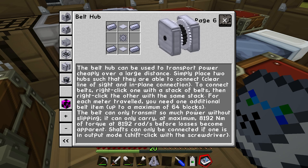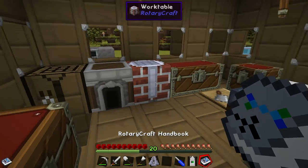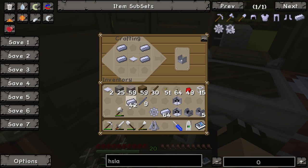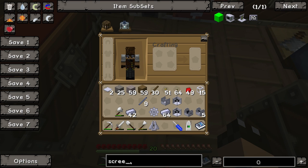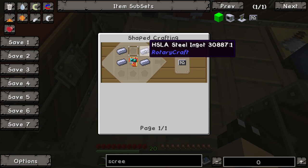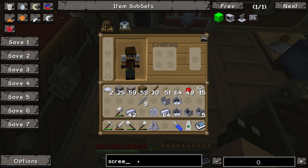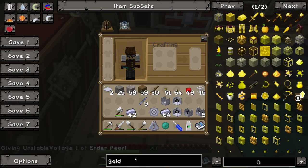There are also belt hubs — if you want to transmit power over large distances, connect one to an engine, another to a machine, and use up to 64 blocks of rubber band to connect the two. What I want to build is the dynamometer: it needs a shaft unit, mount, ender pearl, and a screen. The screen requires a circuit board — which needs an ender pearl and three gold ingots — plus glass and steel.